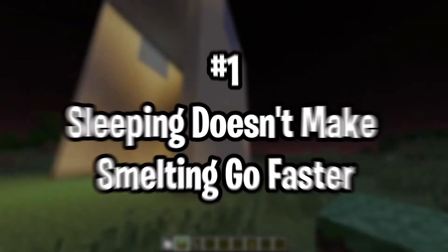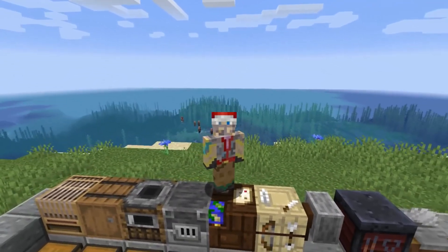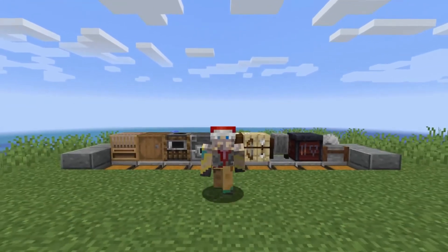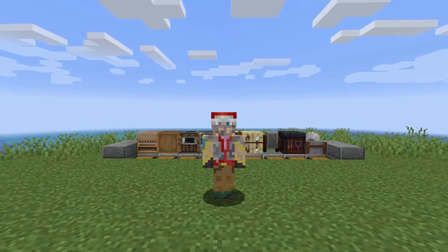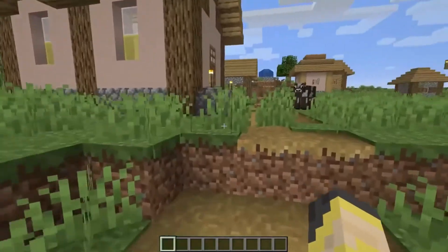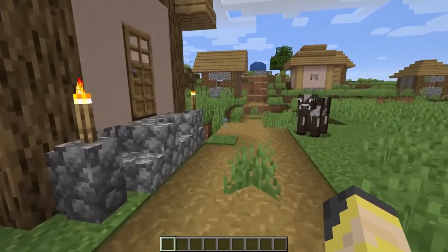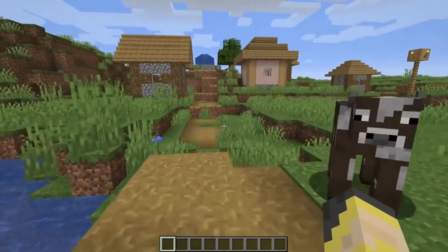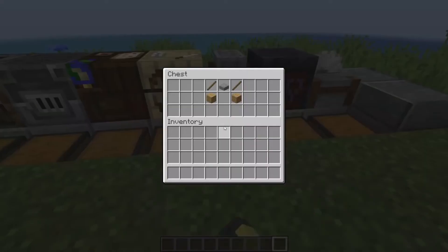Number 1: sleeping doesn't make smelting go faster. Sleeping in a bed in Minecraft lets you change the time of day from night to morning, yet napping doesn't actually advance time — meaning the overworld doesn't move forward 8 hours while you're asleep. The lack of realism tied to beds is annoying when it comes to smelting, because if you put plenty of ore in a furnace, you can't just skip along the burning process. Therefore, it's best to make multiple furnaces so you can have them running simultaneously and speed your smelting up.